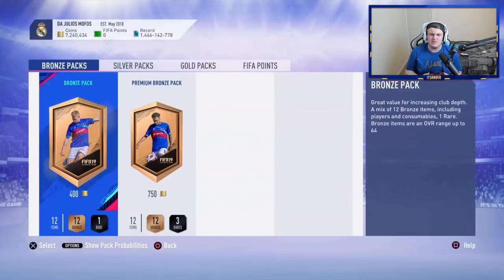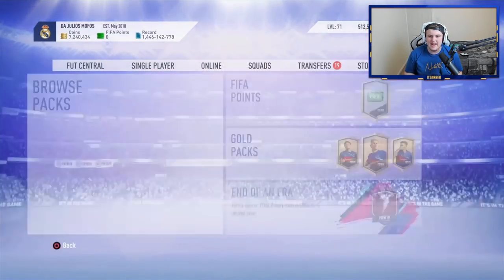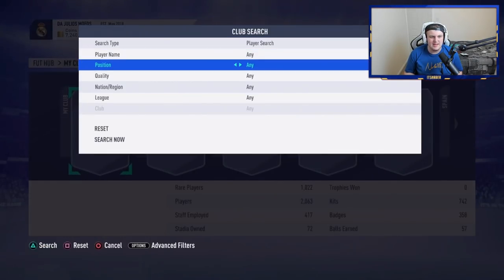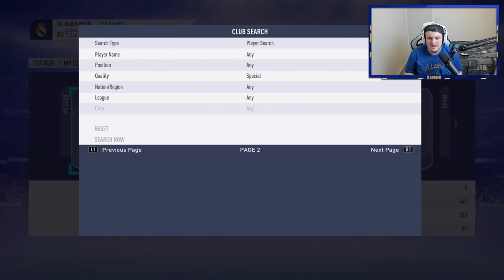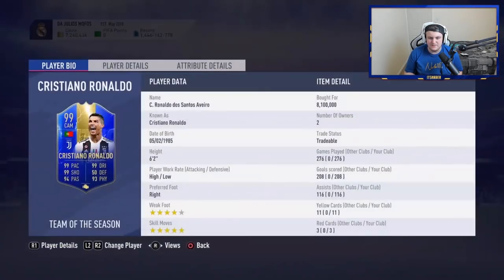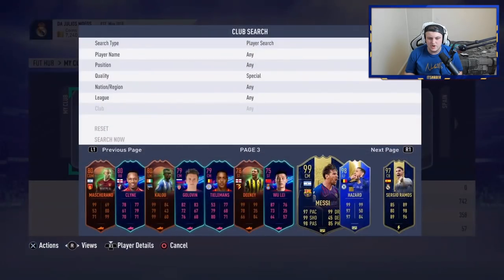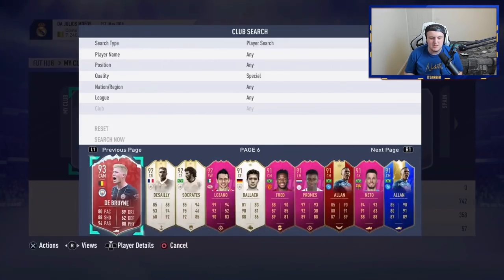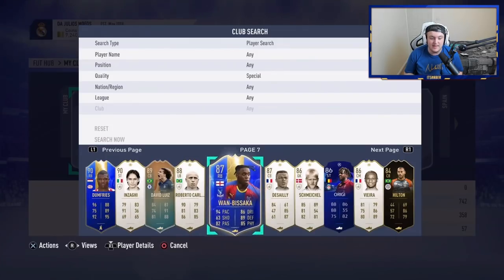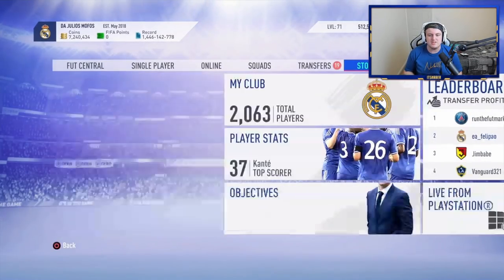Looking at Felipe's account, Felipe has one of the best accounts I have ever seen in my entire life. These are just the first page - then the second page, then we get onto the untradables. These are all first owners. He's got first owner Team of the Year Messi, first owner Team of the Year Ramos, first owner Team of the Year Kante. Unreal club - it's absolutely mind-blowing. Massive thank you to George and Felipe for letting me open up the five icon packs.